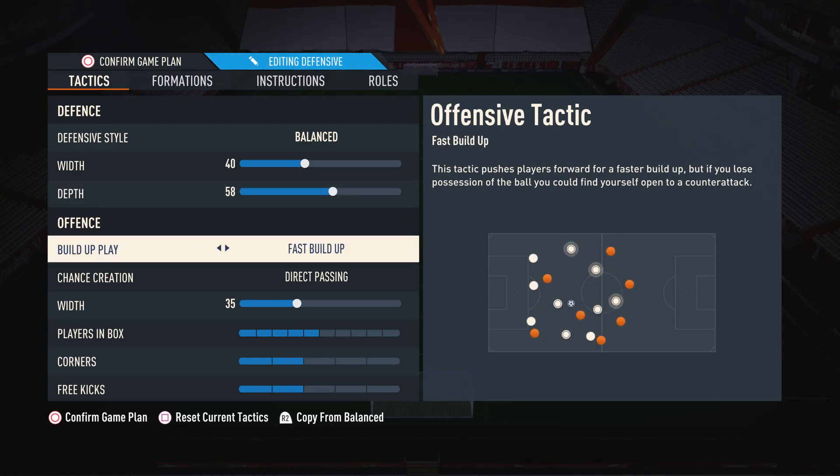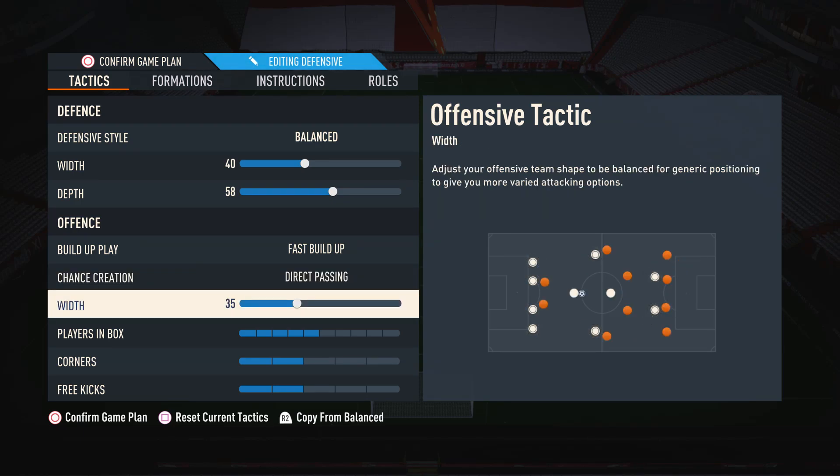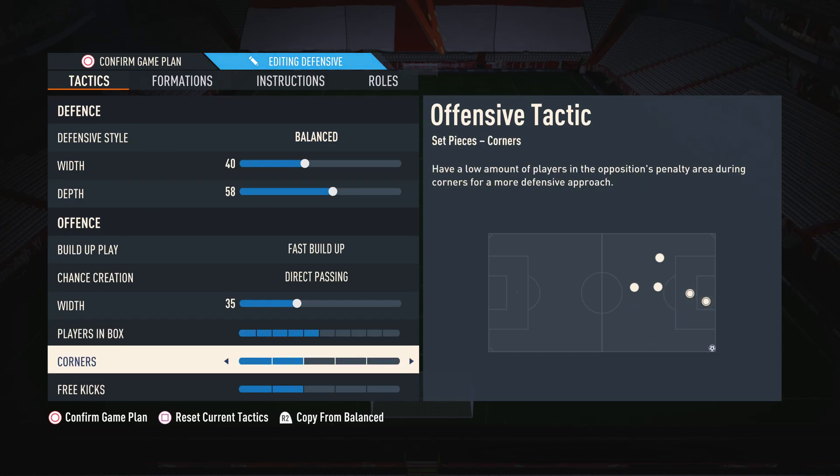For build-up play, I'm currently using fast build-up. This is really nice because I like to play in a narrow way, so having this on fast build-up allows me to link up the play very quickly with nice little short passes. I'm currently using direct passing — I use this on every formation because it's the best, and it's the only one which will actually allow you to break through the defensive line a lot of the time. The width we have on 35, because it's a narrow formation and I like to play very narrow, so width on 35 allows me to play lots of short passes to players nearby. Players in box I have in the middle on 5, and corners and free kicks we also have on 2, so we've got some players in the box for crosses but we don't overcommit our team.